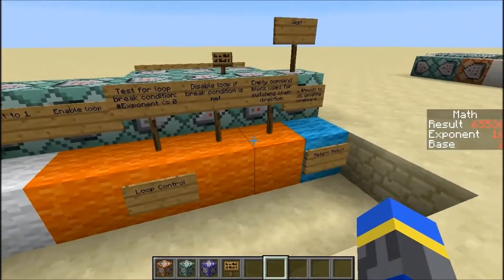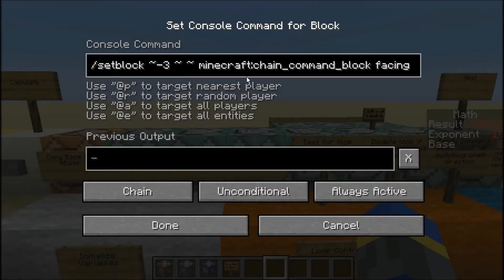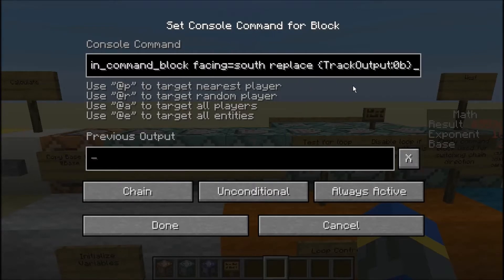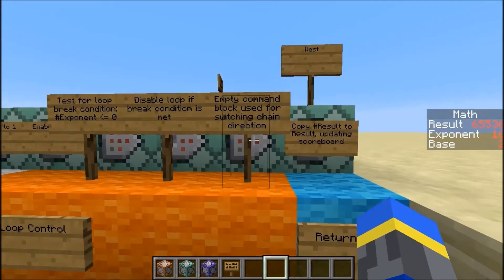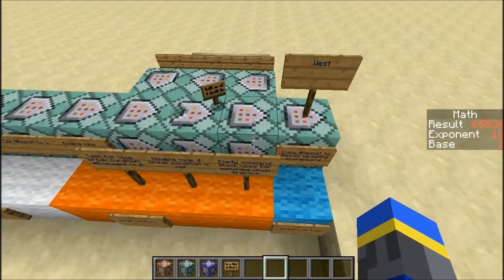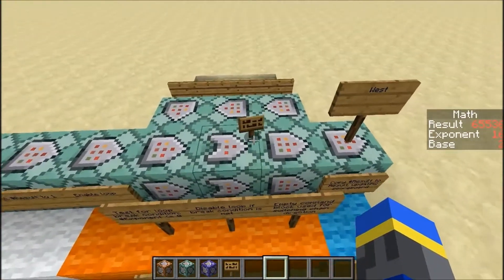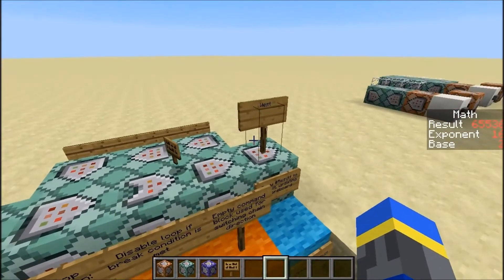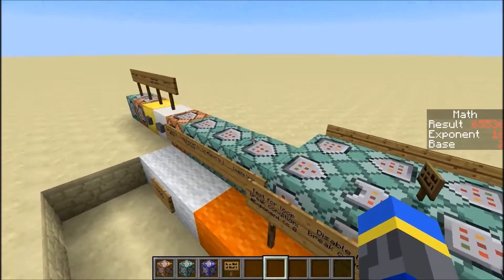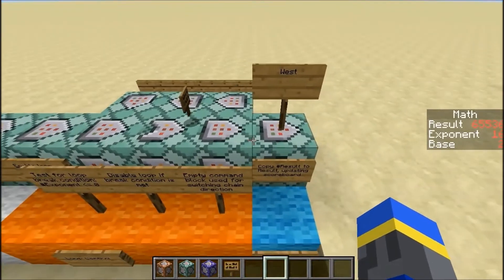Now it will get into the loop part. The first command block enables the loop by setting a command block into a certain direction. It will set this command block right here — the one used for switching chain direction — facing south, which is this direction here. The sign just popped off there because this whole thing had to be cloned, and I will get into that a little bit later. Currently this is facing west because at the last cycle it disabled the loop and put it facing that direction to break out.